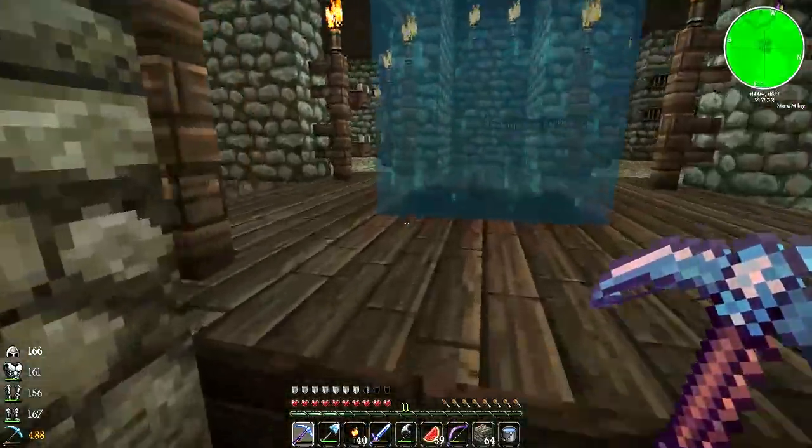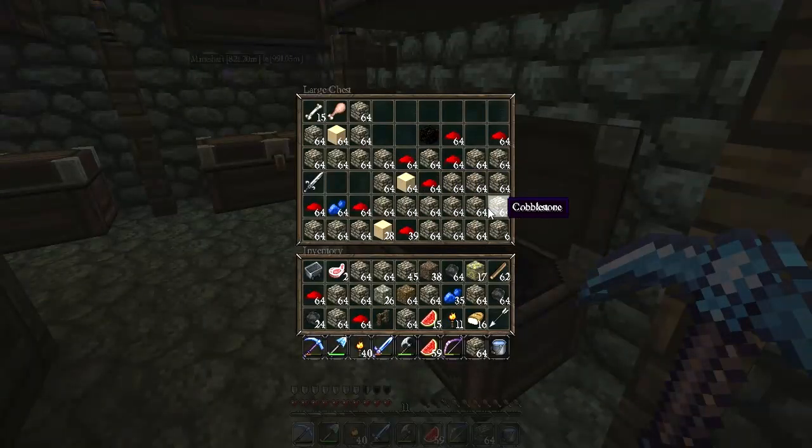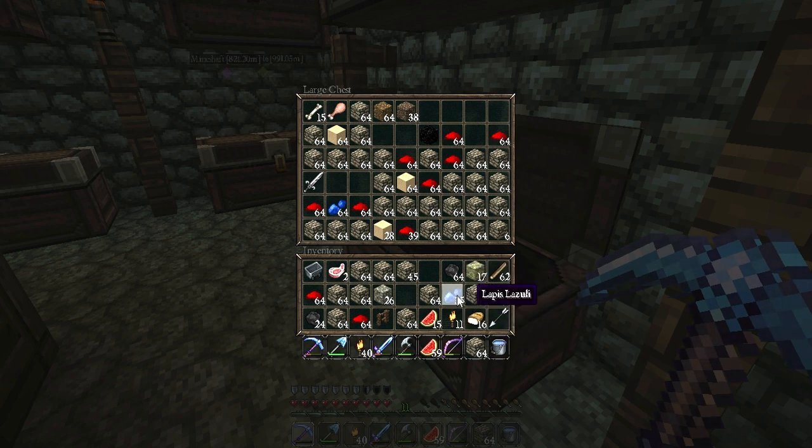Oh my goodness, look at all this cobblestone in here! If I had known there was all this cobblestone stored here, I wouldn't even have bothered to go mining. But what are you going to do? It was worth the stripping anyway — we needed some more cobblestone regardless. Let's just pick up as much cobblestone as we possibly can. I know I broke that fence on the great railway line, so we're going to need to go and fix that too.